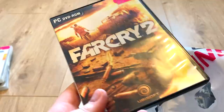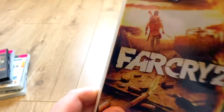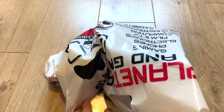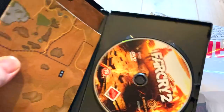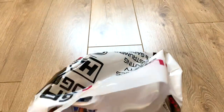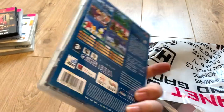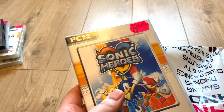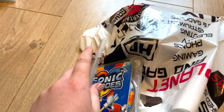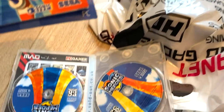Next up we have Far Cry 2 — that's a brilliant video game, I already own it on Steam but I'll keep the physical copy. There's no sellotape on this one — oh, it comes with the map, very fancy! Getting down to the last five or six games. We've got Sonic Heroes — good god, why is it so heavy? I like Sonic Heroes, though if it uses keyboard and mouse that's going to be horrible. There's something else in here.